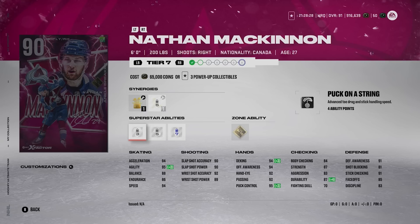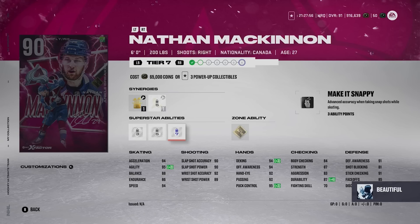His abilities include puck on a string, which is decent if you deke a lot. He has silver wheels, though, and that is amazing — silver wheels are so good, that's what made Makar's X-factor so great last year. It makes a huge difference when you're trying to straight-line by people. He also has silver make it snappy, which isn't bad if you like to take wrist shots.